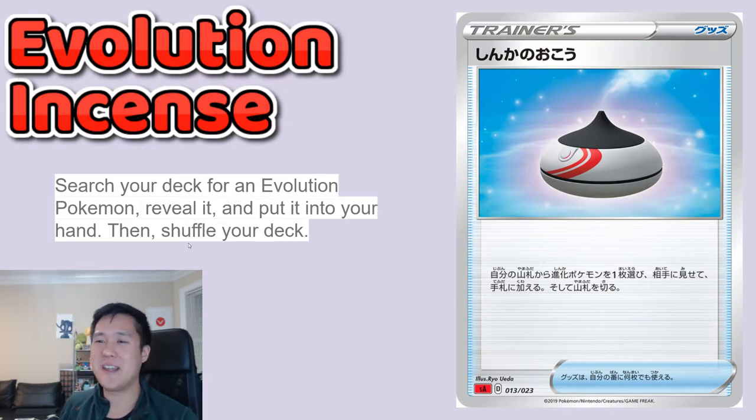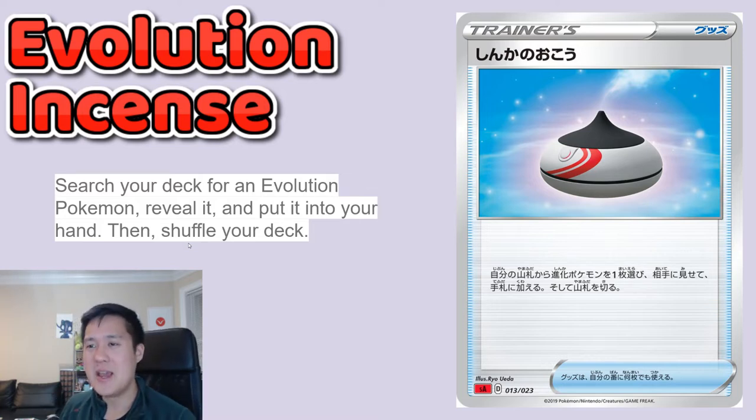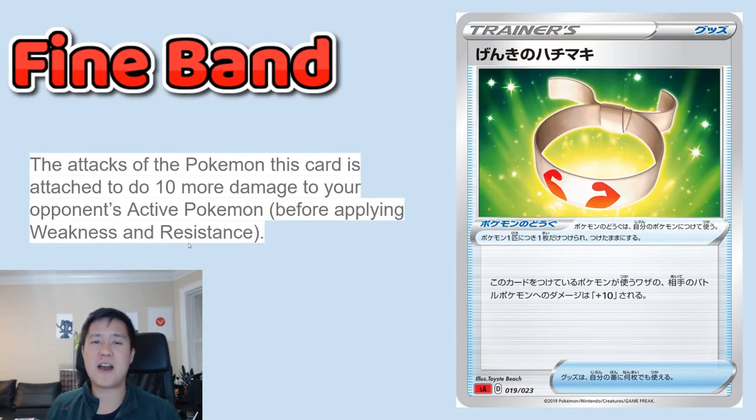Evolution Incense is a super simple card that's going to be super strong. I'm not sure if V Max Pokemon count as evolution Pokemon — I think the card does say it evolves from something like Lapras V or Meowth V, so I think it qualifies. Even without that, there are tons of strong non-V evolution cards out there, and this thing is basically a free tutor — like Cherish Ball. It would also work for evolution GX Pokemon, which is a bonus perk.